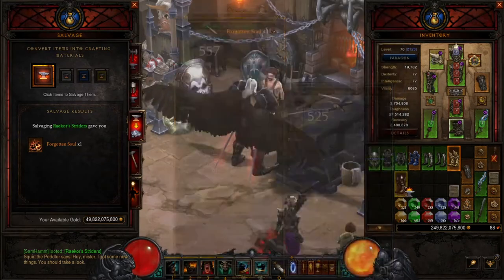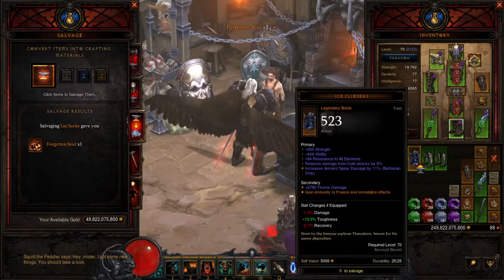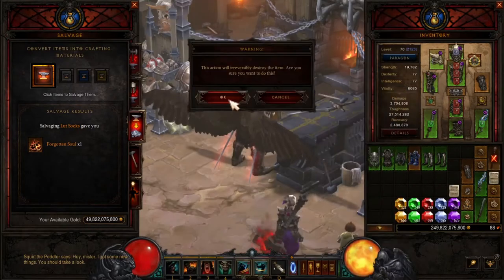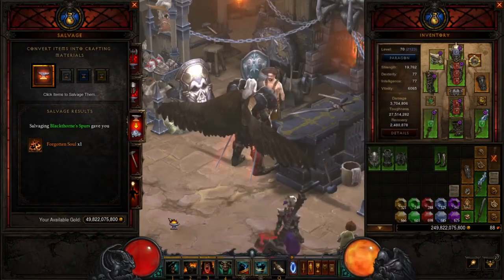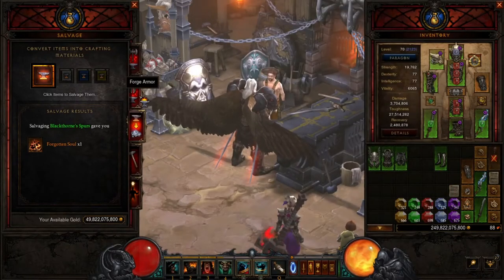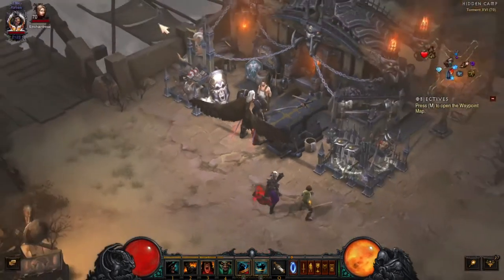It depends on what set you want, but if you're going to do all the set dungeons, just keep all the set items and you'll have them. What else do I need? I need the belt — let me go to Kadala.